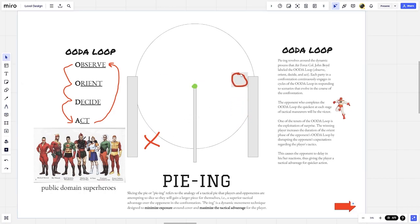The reason for this goes deeper, into something called the OODA loop. Pieing revolves around the dynamic process that Air Force Colonel John Boyd labeled the OODA loop. OODA stands for Observe, Orient, Decide, and Act. Each party in the confrontation continuously engages in cycles of OODA — constantly observing, orienting to the situation, deciding what to do, and then doing it. The opponent who completes the OODA loop the quickest at each stage of the tactical maneuver will be the victor.